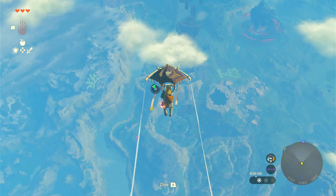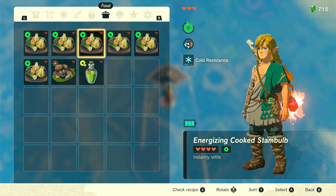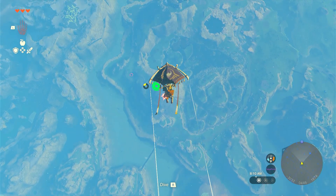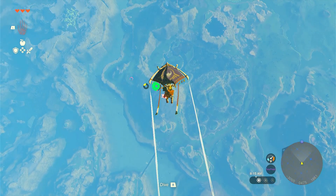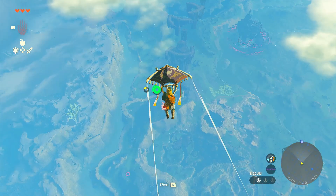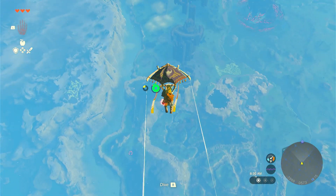I will need some stamina replenishing food because I don't think I'm going to be able to make it this far. I'll just take the enduring elixir, give ourselves a full two stamina wheels and then keep gliding. Flying is the best way to get from one place to another — that's true in real life and so it is in this game. I like how many real-world applications this game takes. Flying is the best way to travel, statistically speaking.